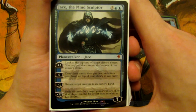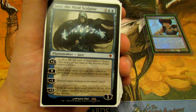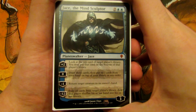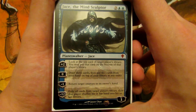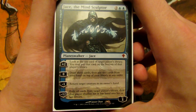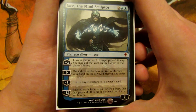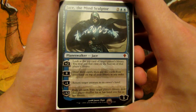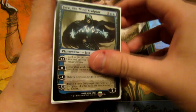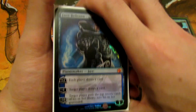We have Jace the Mind Sculptor. I use him mainly for brainstorming, but his minus one to bounce a target creature is great too. His plus two builds toward his minus twelve, which essentially wins the game in a 1v1. We also have Jace Beleren, who I mainly use just for drawing cards.